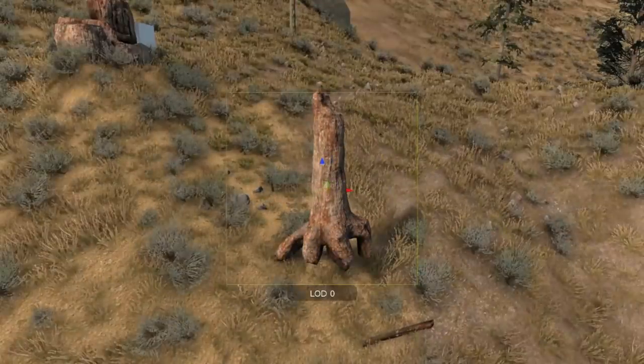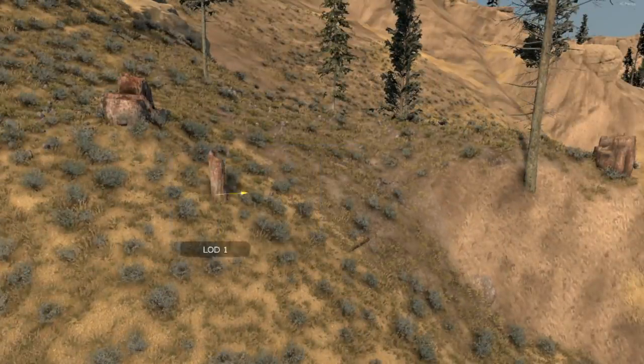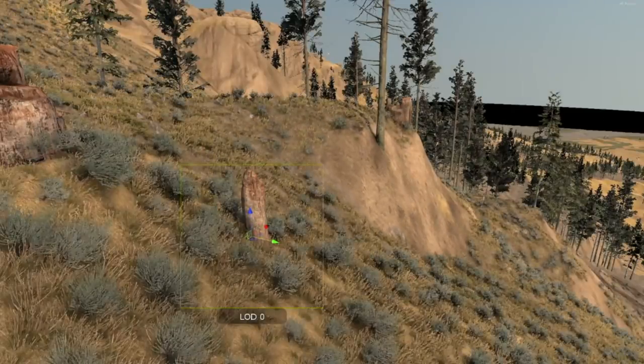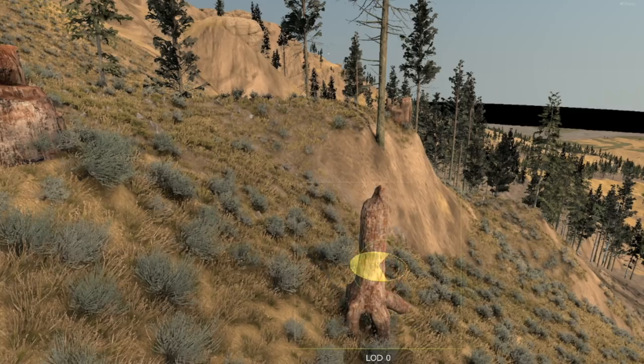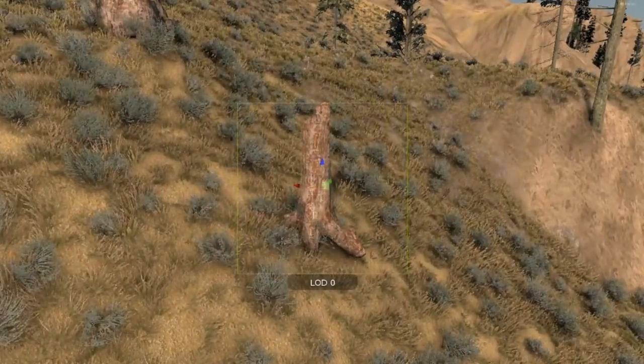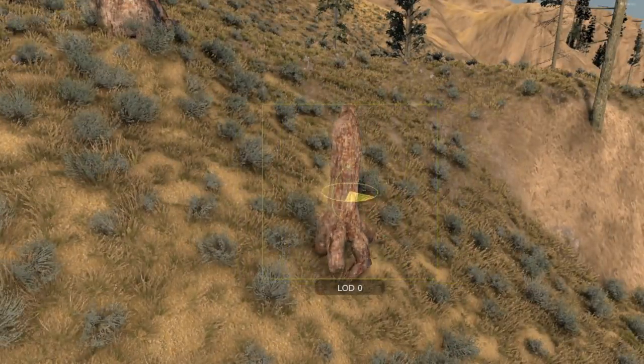More trunks. This one is cool because you can see the root system that's been petrified and then exposed. I think there are actually a lot of smallish trunks like this kind of littering the area. I want to turn this so the roots are exposed going down the slope. That's a nice trunk.